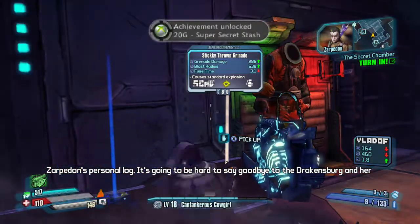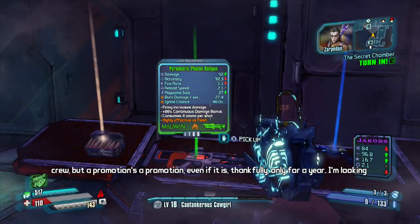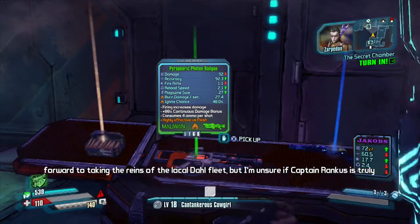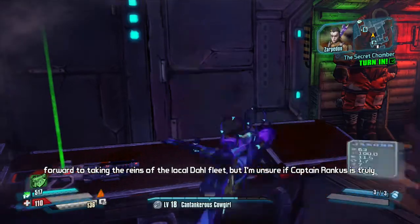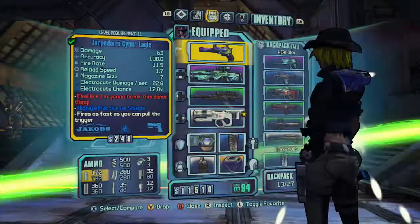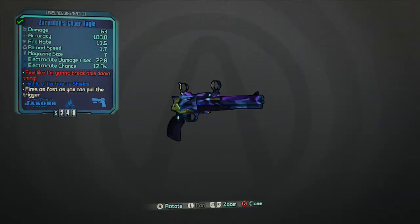Right here is Zarpadon's pistol. Its red text says 'feels like I'm going to break this damn thing,' and the reason is that it's a Jakobs weapon. Most Jakobs weapons are non-elemental and fire as fast as you can pull the trigger, but this Jakobs weapon is electricity — and it will always be electricity.